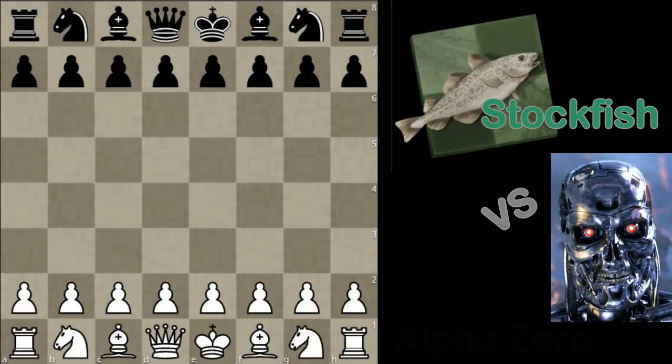Hi, this is Ingvar Jóhannesson, Fidemaster from Iceland, and I'm back with one more game from the AlphaZero vs Stockfish match. Once again we have AlphaZero with the white pieces, and I must warn you this is a long game.